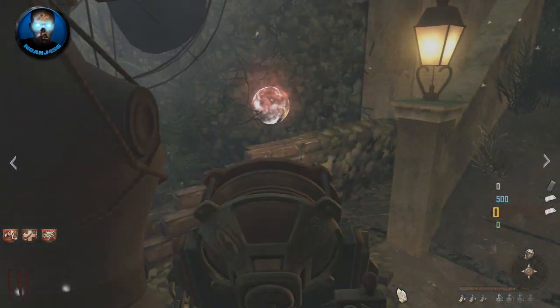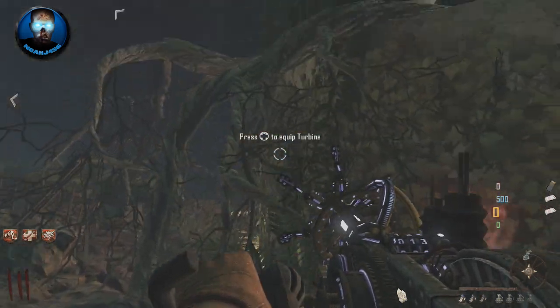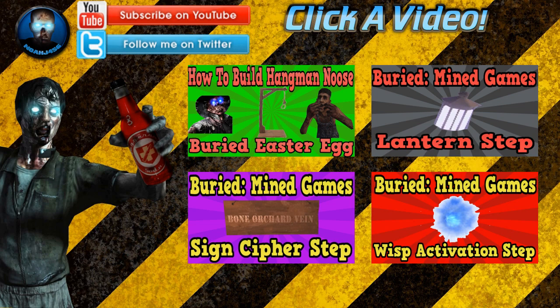Just be sure to charge it up with your paralyzer and then take out the subsonic resonator and once again blow it to pieces. This is the second step, and if you want to check out the third step, go to my channel or check out my recent videos and it will have all the different steps. Be sure to subscribe guys, leave a like on this video, and I will catch you in the next.